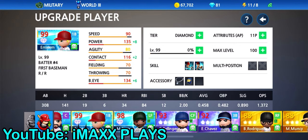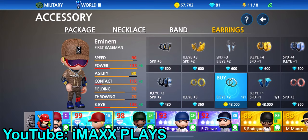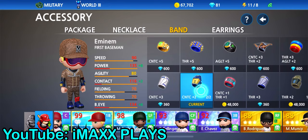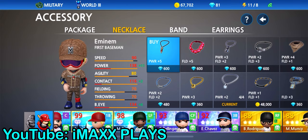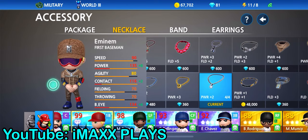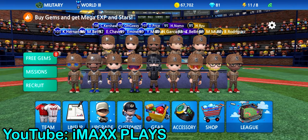Another thing as well guys is your accessories. If I were to buy him these earrings right here, it gives him plus two batter's eye, and this one gives him contact. The necklace right here gives him plus five power. I just bought the ones with the coins that we can get for free, so I use the chain right here — it gives him plus two power. So accessories, your skills, and where you put your attributes are what's going to help you guys hit home runs.